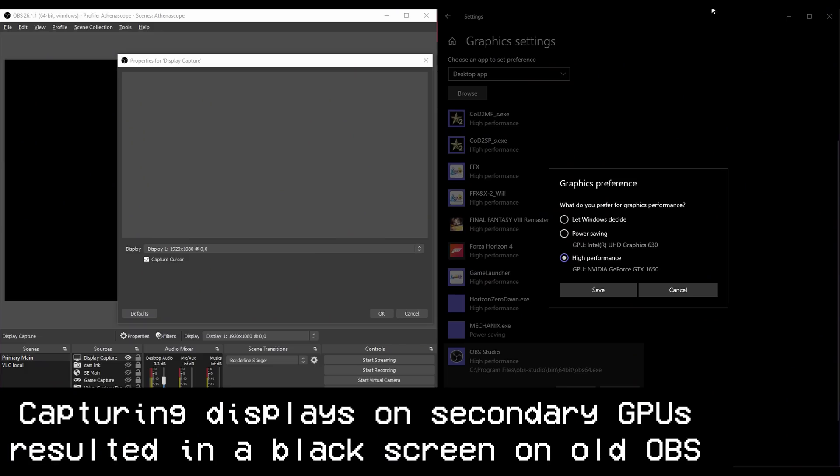Even better, this new method seems to be more stable when your graphics driver hiccups a bit, and it seems to have a much better time capturing displays hooked up to secondary GPUs, which the old display capture method generally could not do. This means that laptops with both an iGPU and a dedicated GPU, as well as some dual PC desktop systems, will have fewer black screen issues now.